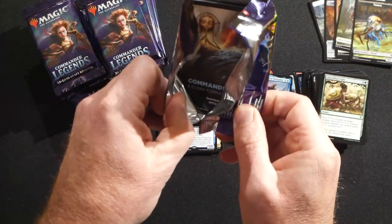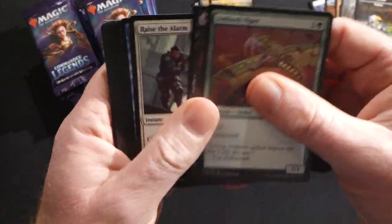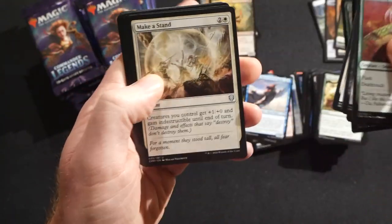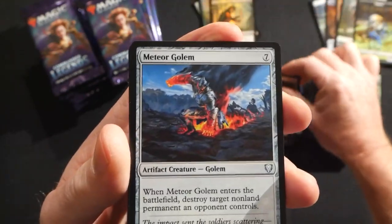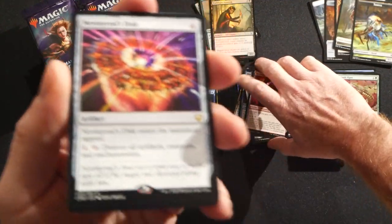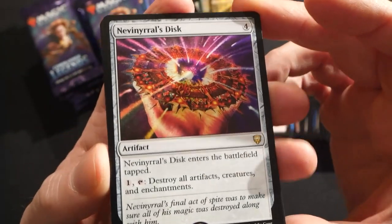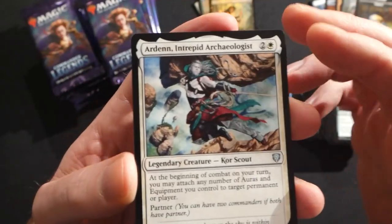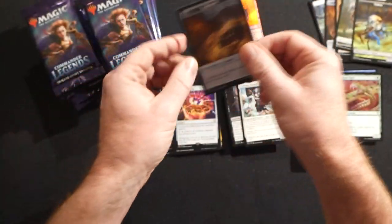Really happy to see that Jeweled Lotus — so excited for you, that is amazing. Next pack: Make a Stand, another Meteoric Mace, a Meteor Golem — definitely a meteor theme going on here. Nevinyrral's Disc, and there's also a commander version to go along with him, Nevinyrral, Urborg Tyrant. Really like this one. Arden, Intrepid Archaeologist and a foil Run Away Together.